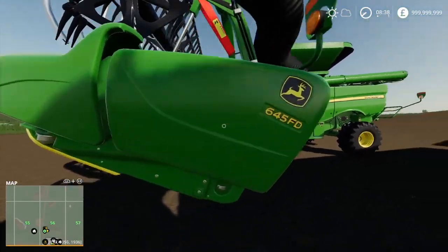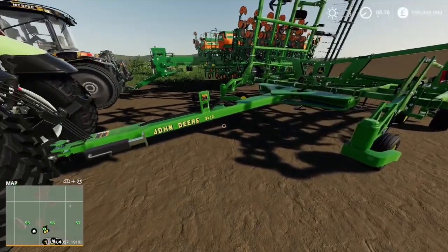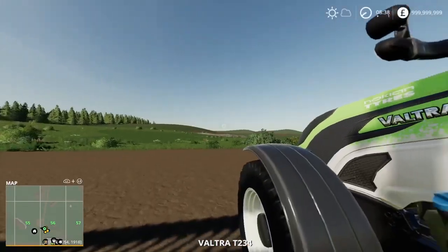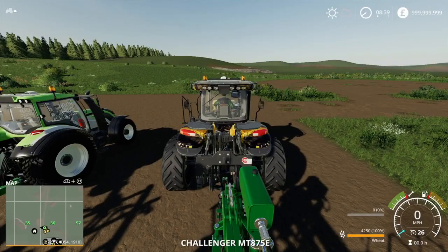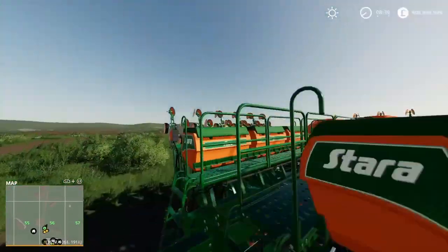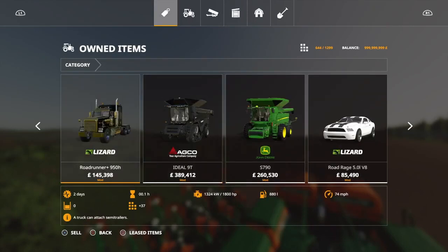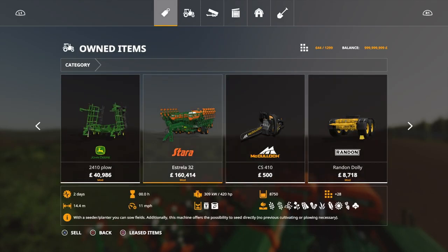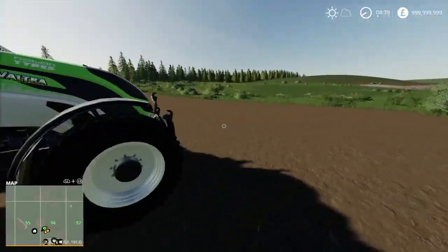The header is a John Deere 645 FD with a 13.7 meter working width. For the plow we'll be using a John Deere 240-10, pulled by the Veltrad T234 World Record Edition. To pull the seeder we'll be using a Challenger MT875E with a Destara direct drill seeder — the Estarela 32, which has a 14.4 meter working width and can hold 8,750 liters of seeds and fertilizer.